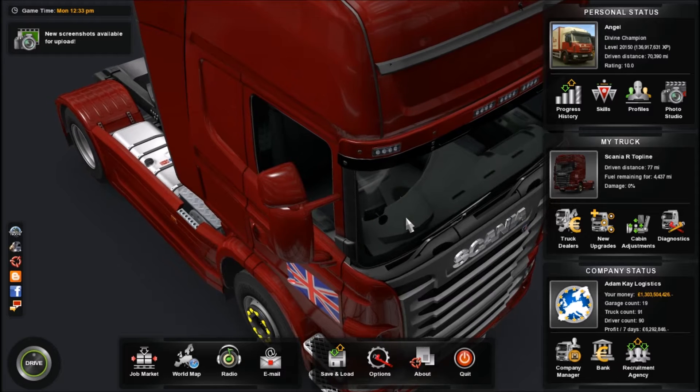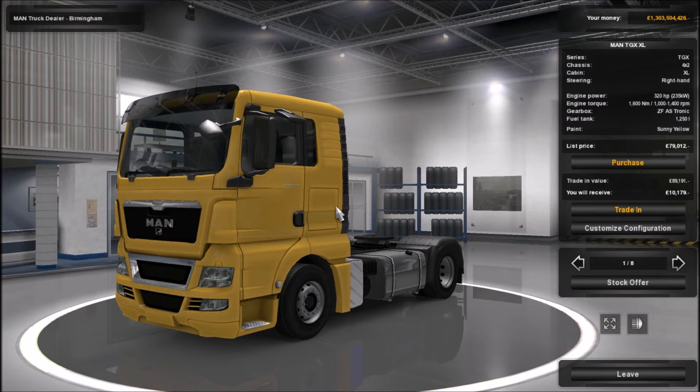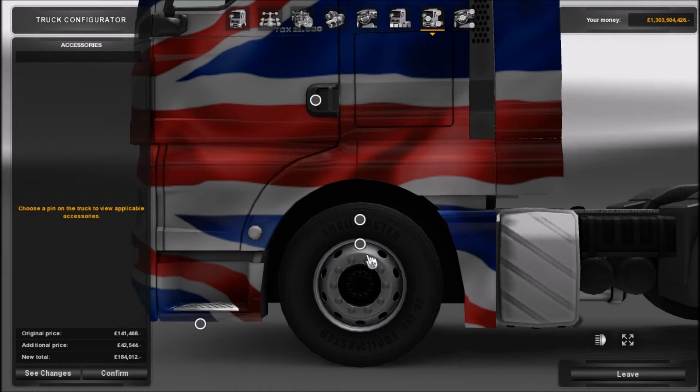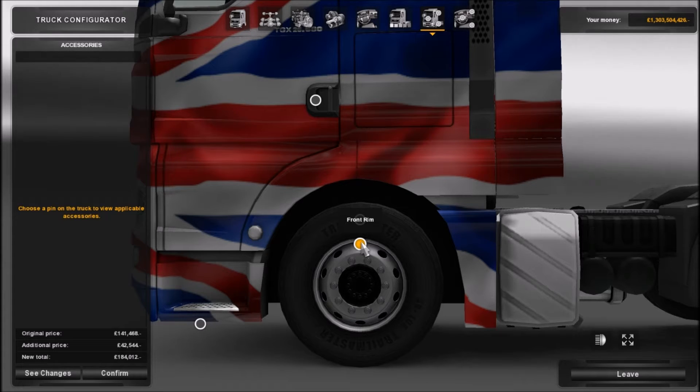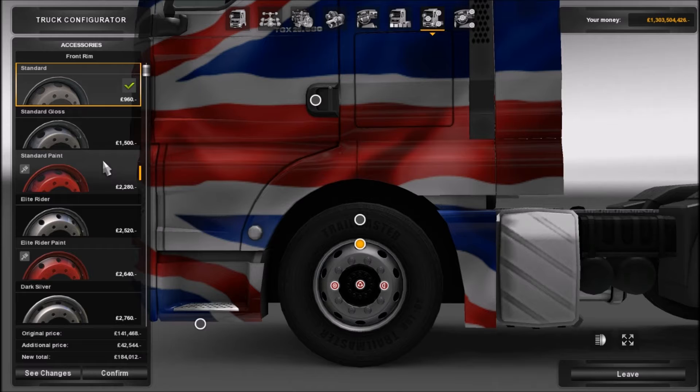This is the truck we've got at the moment — it's a Scania R400 — and let's change that for a MAN. I thought I'd just take you through the new wheel DLC. In this you get all of the new wheels.